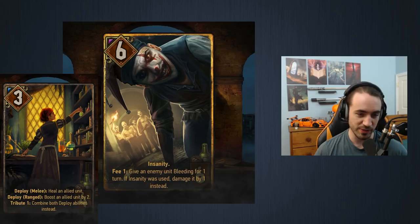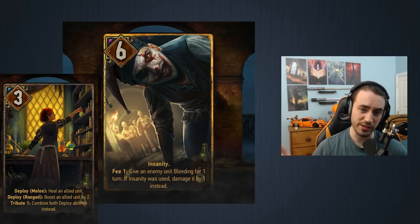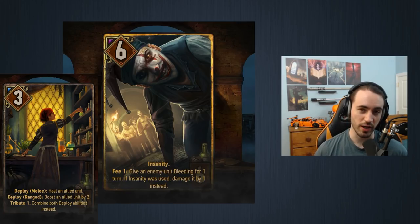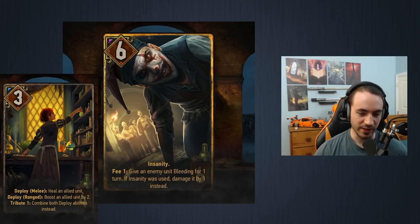One of the reasons Freak Show is so good is because Apothecary exists. Apothecary is four provisions, three strength: deploy melee — heal an allied unit; deploy ranged — boost an allied unit by two; tribute one — combine both abilities. If you play Freak Show and ping it down to one, then the next turn play Apothecary, it heals for five and boosts by two — that's a ten-point play. A ten for four is pretty decent. Apothecary is absolutely broken, especially in a King of Beggars deck where you don't pay the tribute. Without King of Beggars you pay tribute one and it's nine for four, which is still fine.